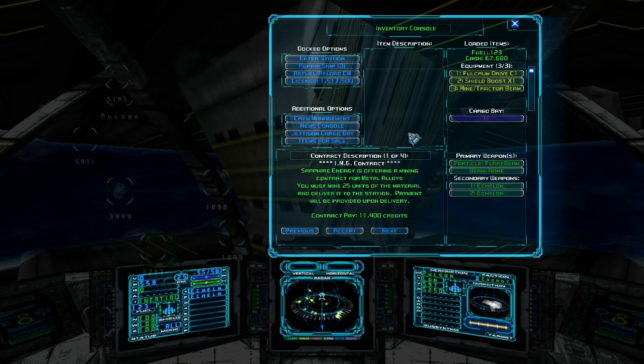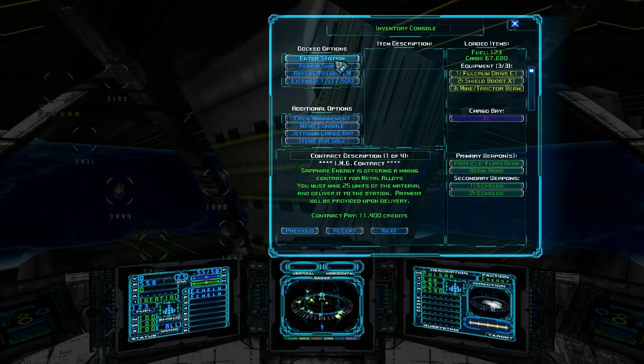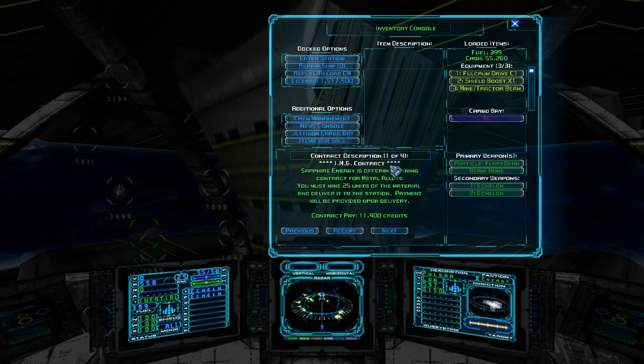So we're asking ourselves: how do we fix that? Well, I'll show you. The very first thing you should do after you make sure that your engines are off and you're not burning fuel, is to refuel your ship. So let's fill the tank. Okay, we're fueled up.